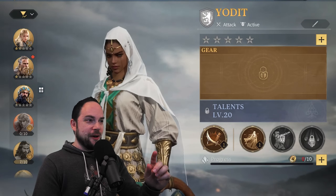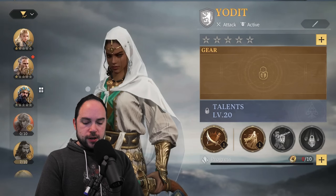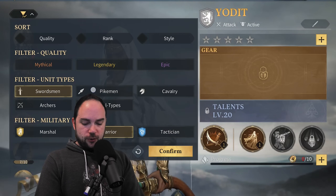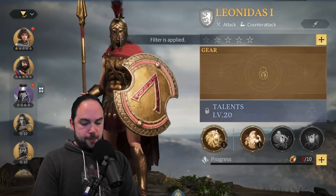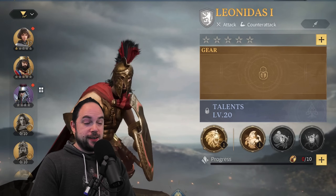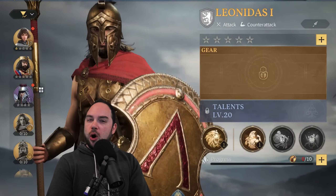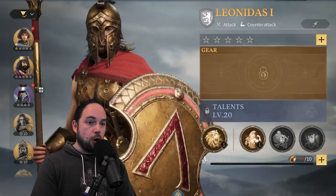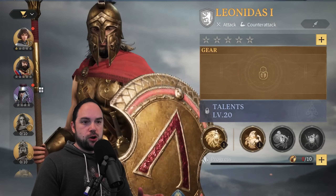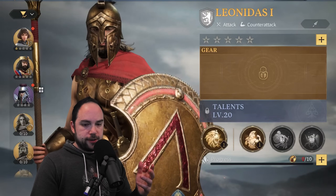Now we're going to go to the second type: the warrior pikemen. The warrior pikemen are all about counterattacking like crazy — if a bunch of people want to hit you, they're all going to get wrecked for it. This is arguably one of the strongest army combinations you can make in the current meta, and they just have unbelievable counterattack synergy.